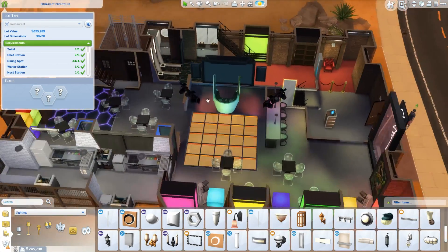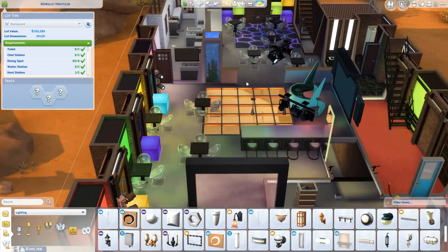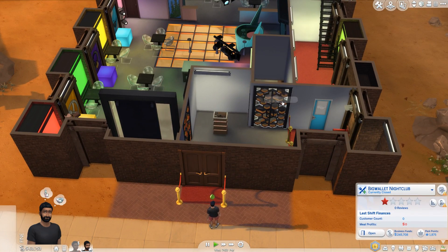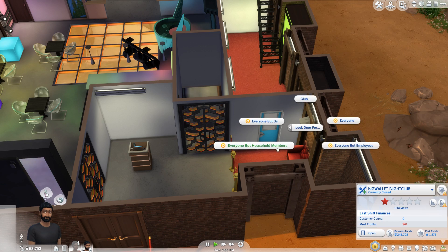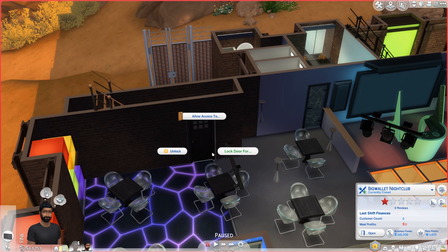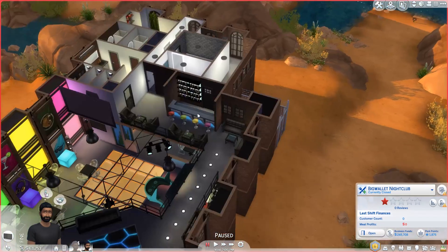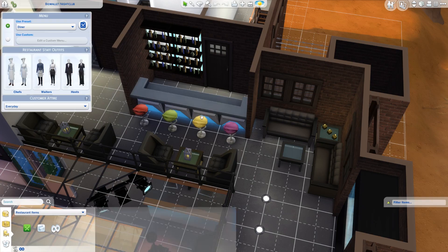This should run as a restaurant. We do have bathrooms as well, thankfully right there. We do have a DJ booth. We do have some chairs there as well - hopefully people don't sit on that. Alright, let's go into live mode. I'm going to lock door for everyone but household members - lock door for everyone but household members - lock door for everyone but household members. And unlock that one. So now no one else should be able to get upstairs. Is that a bar? Cause I don't want a bar to be distracting our patrons. I'm going to get rid of that.